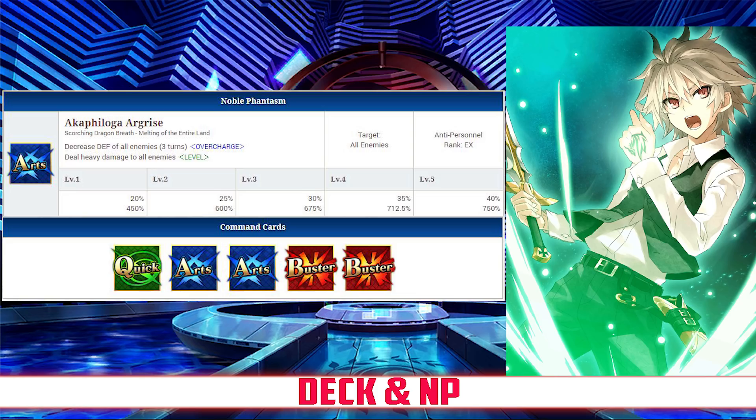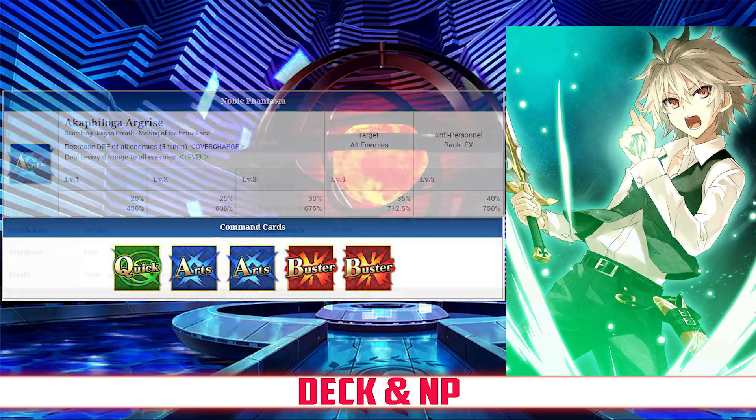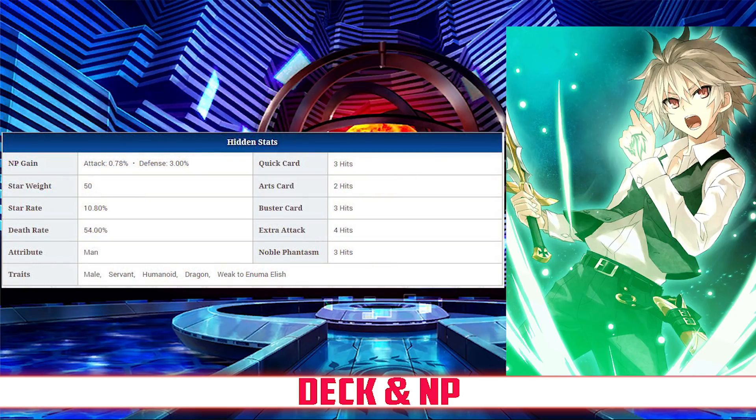His Noble Phantasm, Akhfologe Agaris, decreases the defense of all enemies for 3 turns, between 20 and 40% depending on overcharge, and then deals heavy damage to all enemies, with between a 450% and 750% damage modifier depending on level. His quick card hits 3 times, his Arts hits twice, his Buster card hits 3 times, and his extra attack hits 4 times. He has an NP gain rate of 0.78% and a star rate of 10.8%. Sieg has some very good NP gain despite the 2-hit Arts card, mostly due to his skills and passives, and he has average star generation from just one quick card, but some pretty decent hit counts.